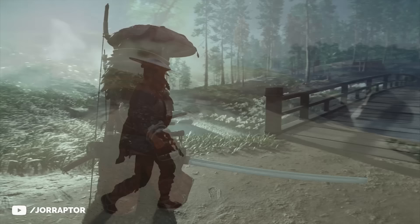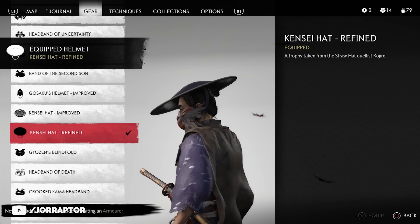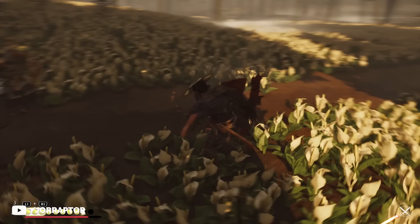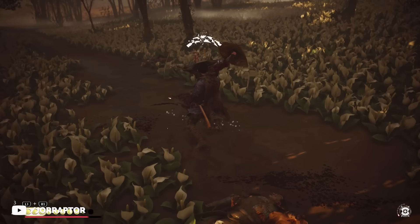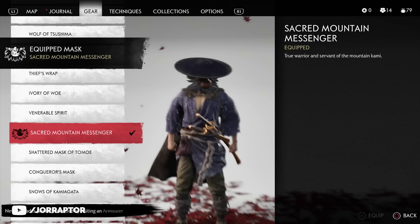Let's get a little funkier with the Monkey Traveler. It has the traveler's attire at the final upgrade and also a cool round hat — this time one you get for upgrading the Kensei armor, which I discussed in my all armor video. I really love that armor and I've got two cool combos with the chest piece coming up later, but the item that steals the show here is the sacred mountain messenger mask, aka the monkey mask.